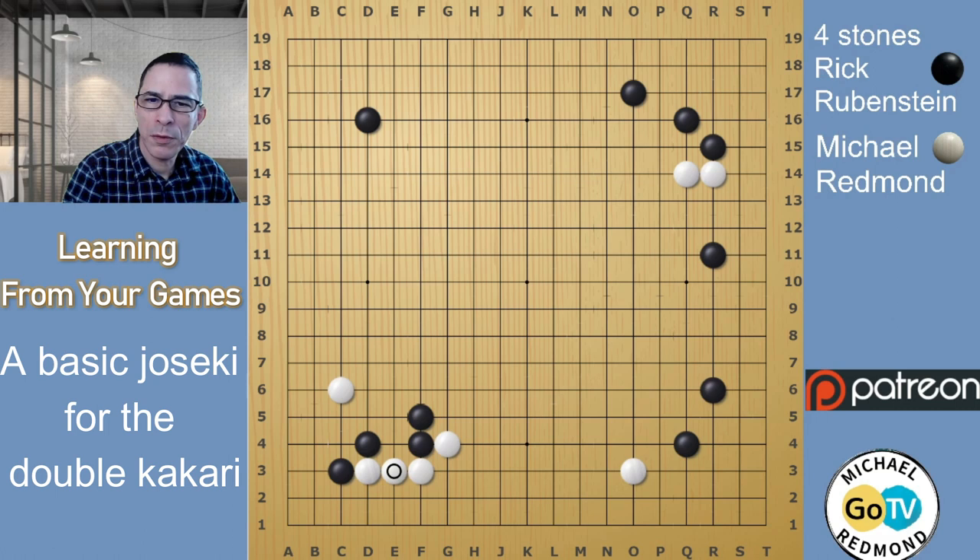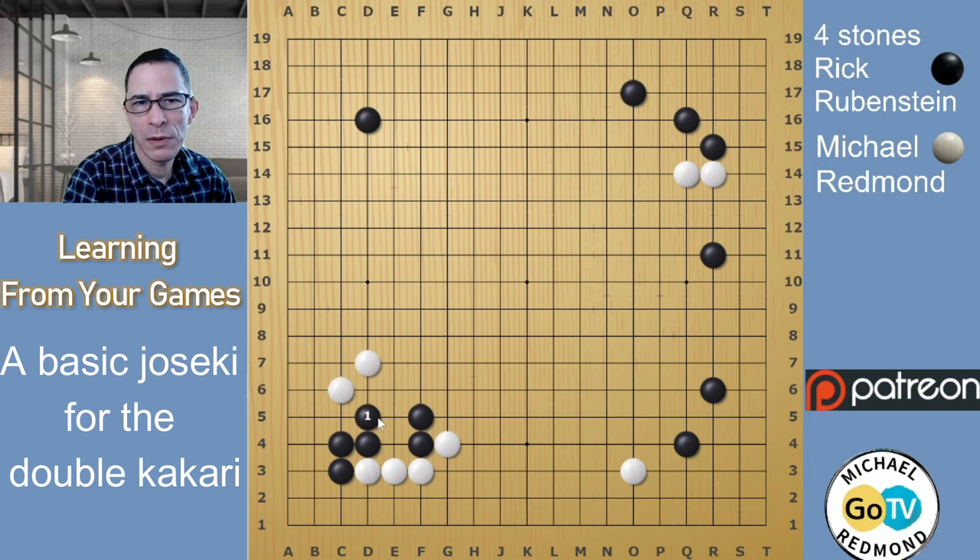In this video I'm going to focus on one variation. Black plays here and White plays here, asking what Black is going to do about the cut at e4. A very important thing about this joseki is that if Black ends up playing a move like this — just connecting — it's a very unhappy move. It's not doing anything apart from just connecting, so it's not useful. Black will want to try to avoid this move.